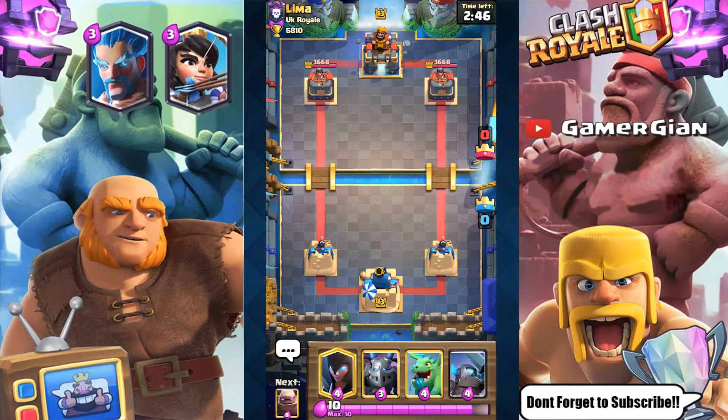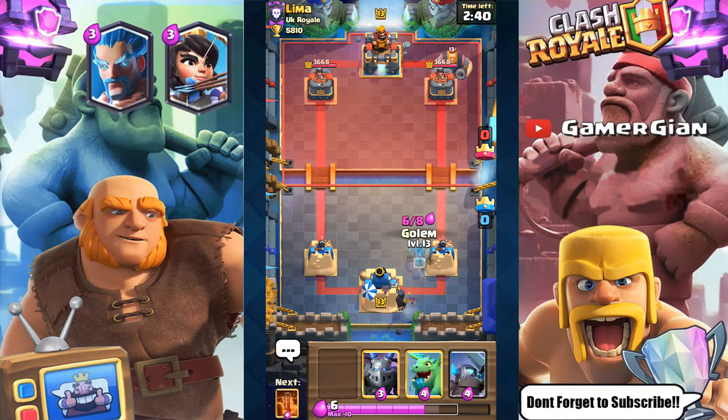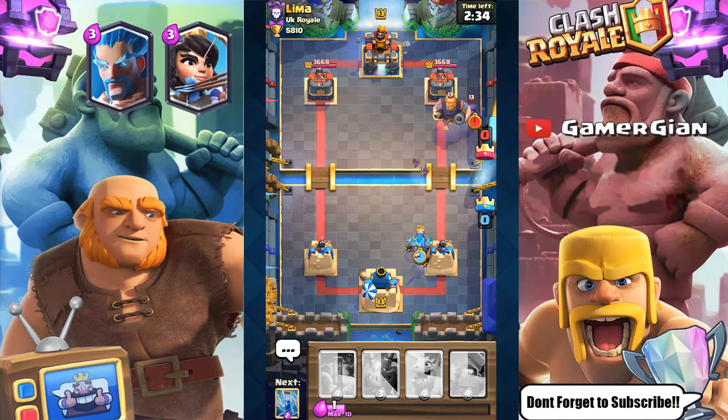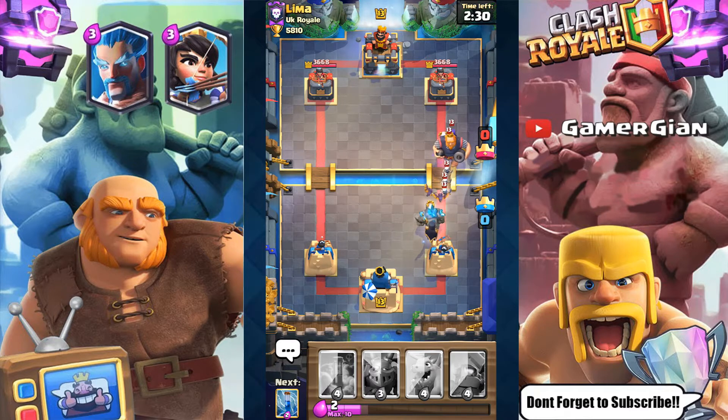I'm going to play defensive to start off. I don't want to play the Golem yet. Actually, I'll play the Golem now because it is a Royal Giant deck — I can play the Golem back here with the Night Witch in the back. There goes the Night Witch. Night Witch obviously is going to be no help for me here at all. Just going to get slaughtered.